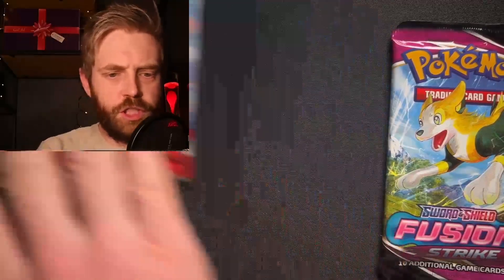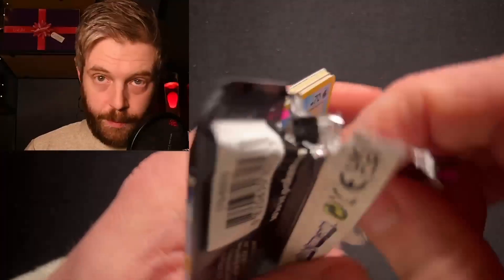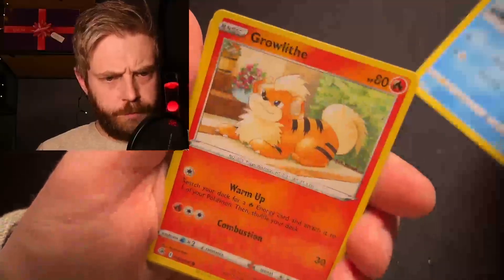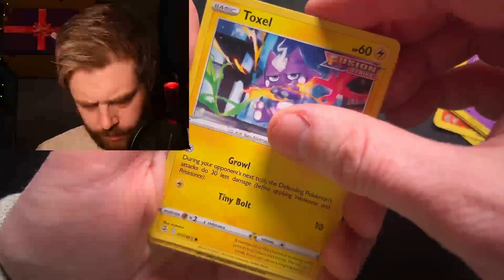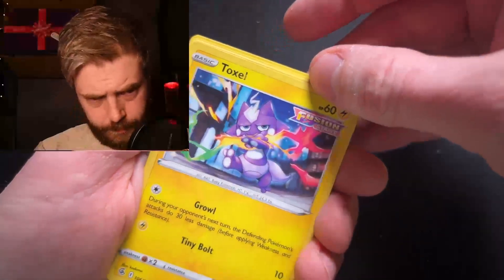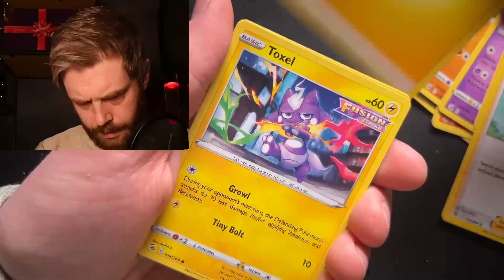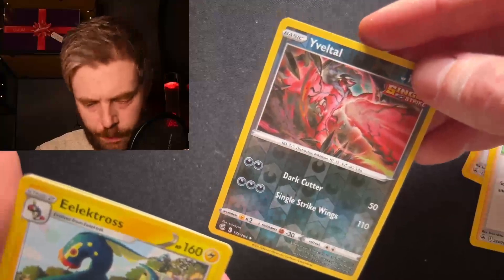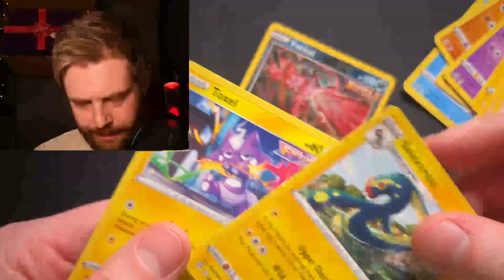Three different sets to open. Let's start with Sword and Shield Fusion Strike — the one that confuses me always, and the one I do not know the pack trick for. We have a Cloncher, Growlithe, Stuffle, Cidulith, Toxel, and a Rare. Taking from the back: Luxio, Adventure's Discovery, Energy, Electros — we got an Eviolite Reverse Holo! Whoops, took the wrong card. We'll take it.